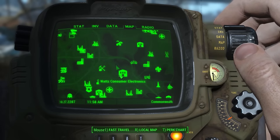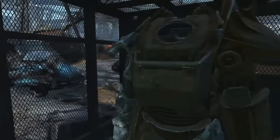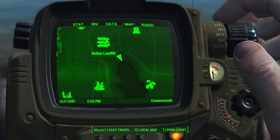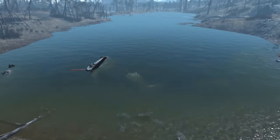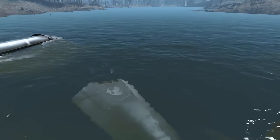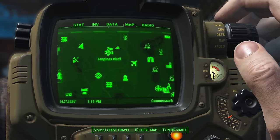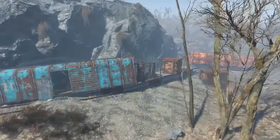North of Watts Consumer Electronics is a suit of armor locked up on the side of the road — you'll need to hack an advanced terminal to get this one out. South of the Rotten Landfill is a lake, and off the north shore, underwater, a power armor suit can be found. Pop some Rad-X and go for a swim. East of Ten Pines Bluff, another power armor set can be found in a transport on a derailed train.